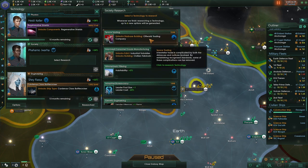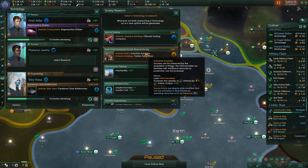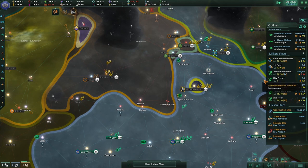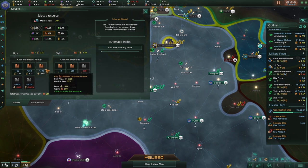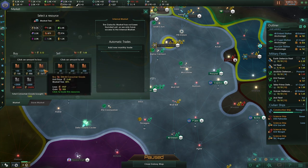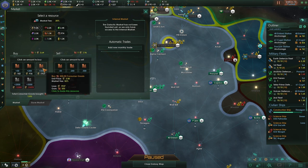New research — off-world industrial, industrial subsidies, civilian fabricators. Let's go for civilian fabricators because again we're losing consumer goods. What we're going to do is buy a ton of them and we'll get rid of some deuterium. Let's finance even more — maybe 5,000 minerals to get even more.